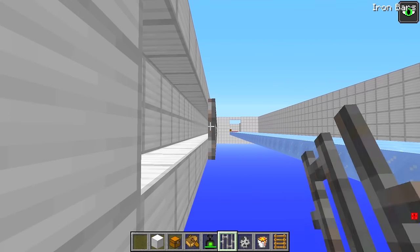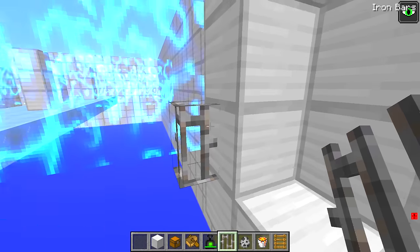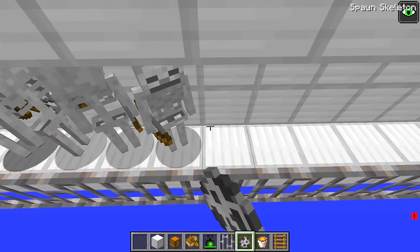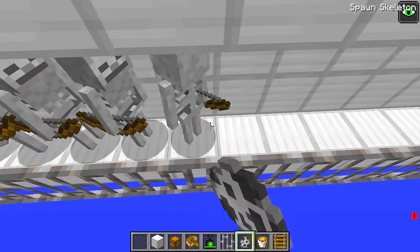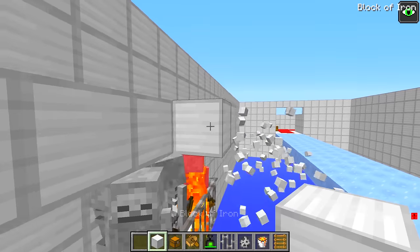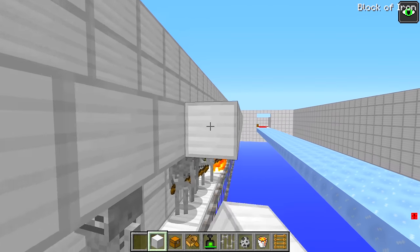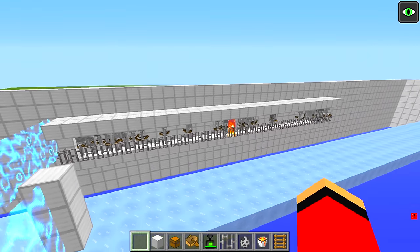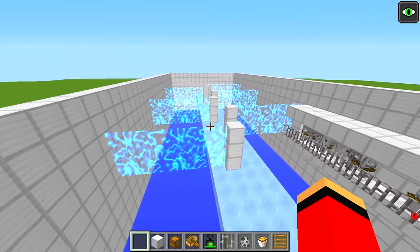I'm going to make a matching guardrail along the top too. Next, I'm spawning an army of skeletons on the platform — Mikey will need to dodge their arrows while he slides across. They're catching fire — that's not good, I don't want to burn them up. The skeleton obstacle is finished and there are still plenty of skeletons left. Now I need to make an opening for the goal right at the end.